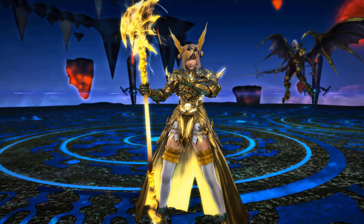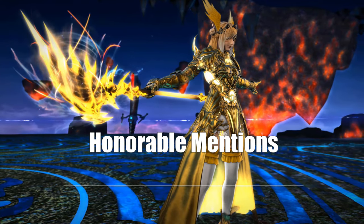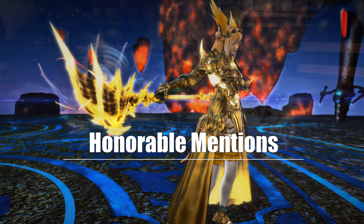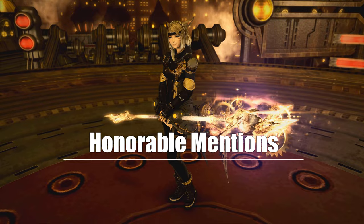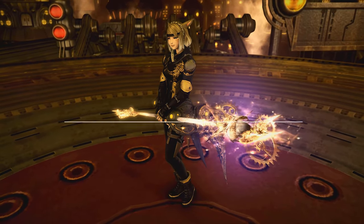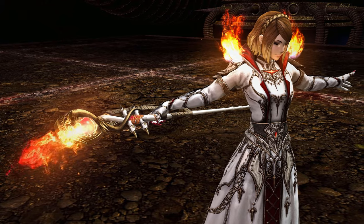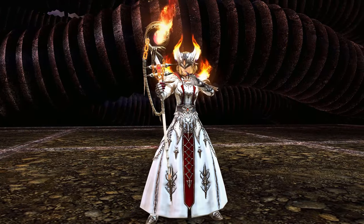But of course, we cannot close this video without at least mentioning the other Ultimate weapons, that aren't bad either, but you really need to like their style, and I just think they don't fit too well with the white mage. And the Abyssos Cane is not my cup of tea — it is just too flat and a bit boring, but I guess there will be players out there loving it.